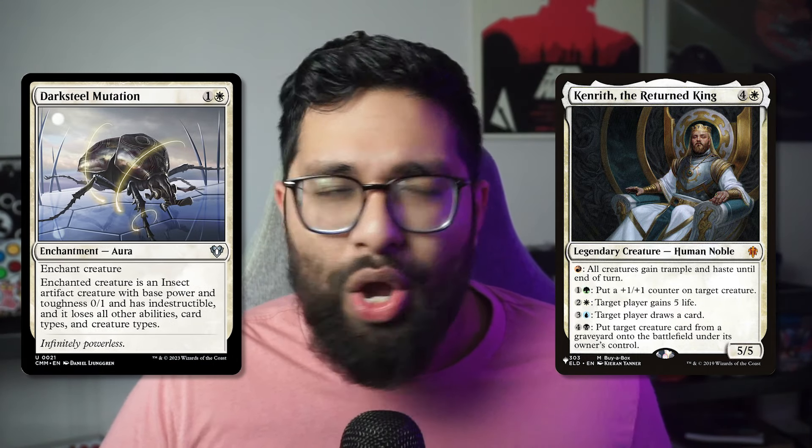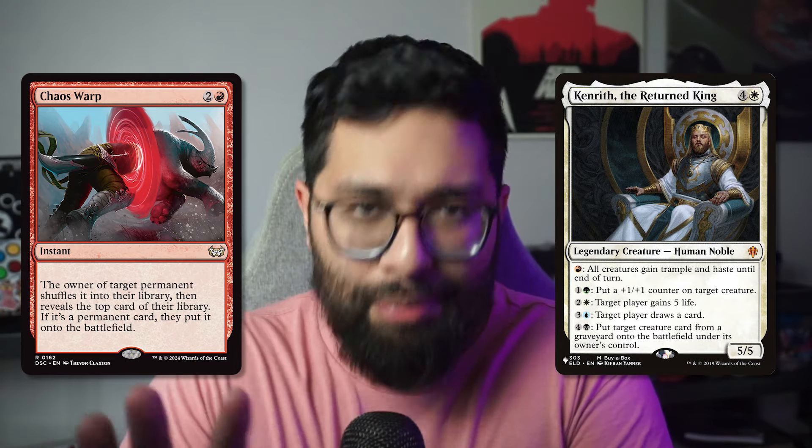For example, you have something like a Kenrith, Return of the King — a card that has so many activated abilities that when it hits the battlefield, it's a kill-on-sight type of card. What if you were to just turn it into a 0/1 insect? What if you were able to shuffle it away into your opponent's deck so they can't tutor it or get it back? The tuck rule is not in Commander anymore — it hasn't been for almost a decade. The type of removal I want to talk about today is very important to add to your arsenal because they are ways that a lot of Commander players aren't conventionally ready to deal with. They're not ready for their commander to just lose all abilities or get turned upside down, but they are ready for it to get removed or exiled because they have graveyard recursion or ramp to play it back out.